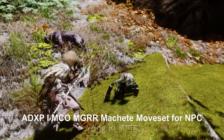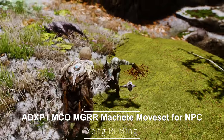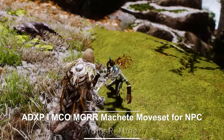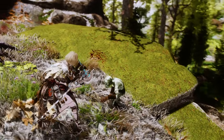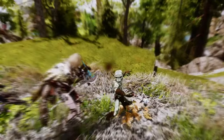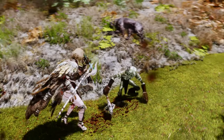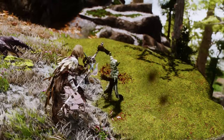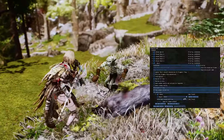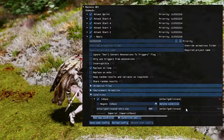Next up is the ADXP MCO Metal Gear Rising Revengeance Machete moveset for NPCs. This moveset draws inspiration from the dual blade soldiers in Metal Gear Rising Revengeance and adds it to Skyrim. The primary motion involves bending the upper body and wielding a weapon with one hand. I applied this moveset to Mikhail's Goblin Race, and it seems to fit quite well.